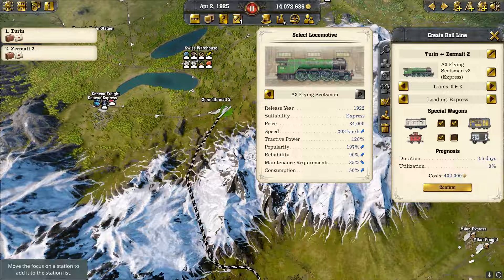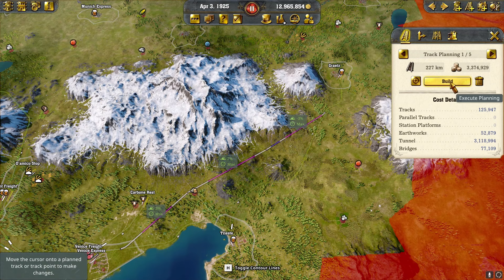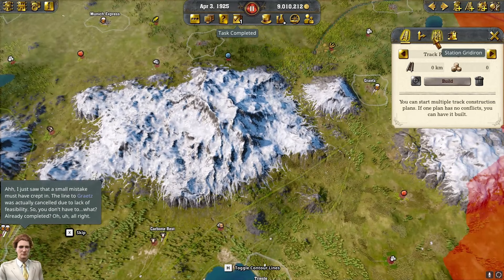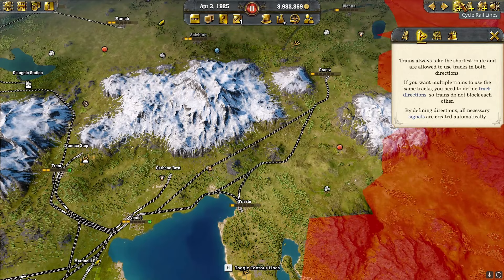The line from Venice to Graz I thought was okay, but it's actually seven kilometers too long. We're going to go ahead and — ah, there we go. I just saw that a small mistake must have crept in. The line to Graz was actually cancelled due to lack of feasibility, so we don't have to worry about that. Oh — already completed!